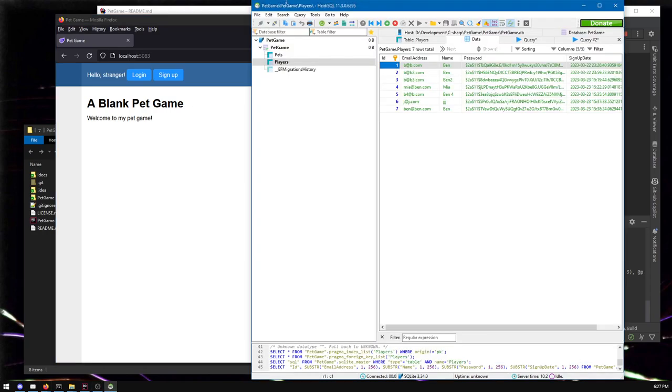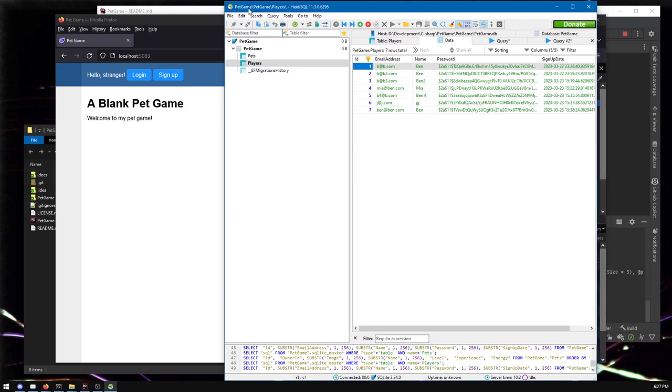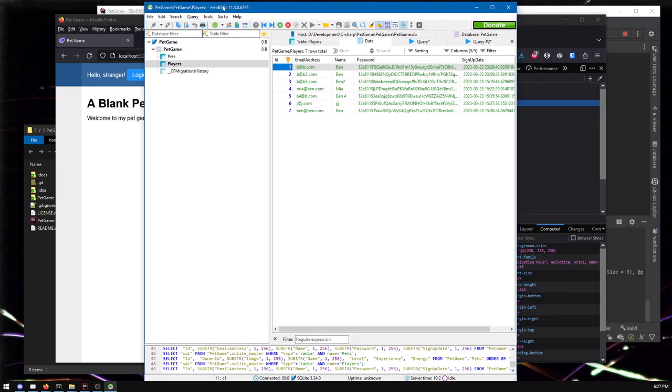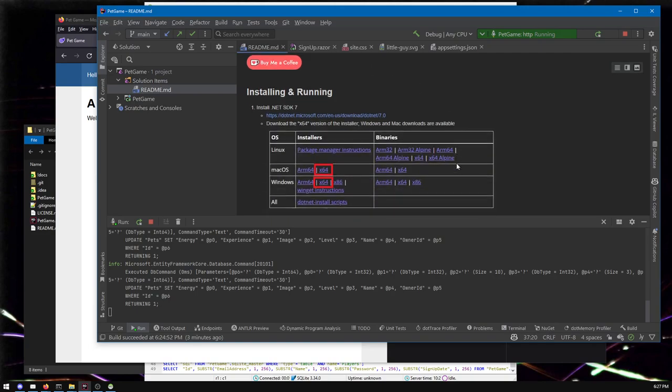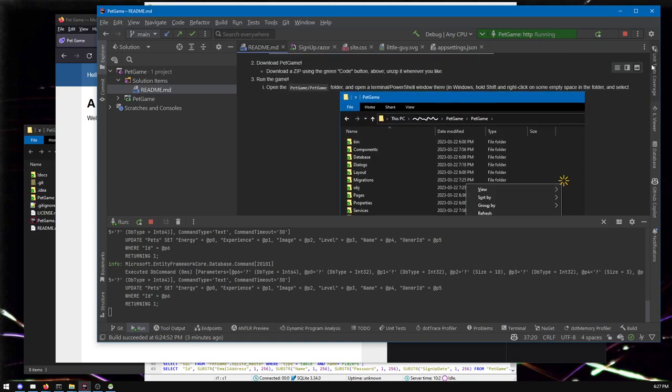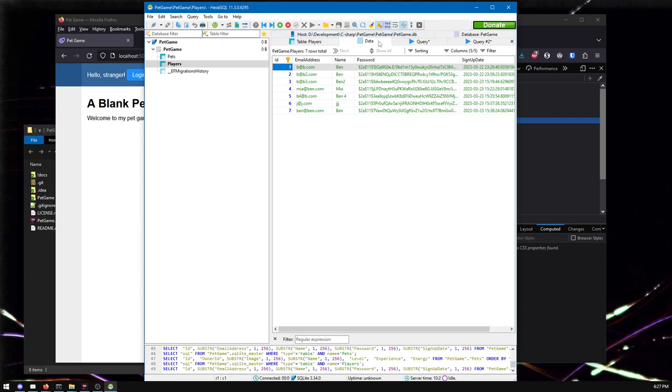So if we check out the players in the database — and if you don't have this tool, HeidiSQL, I have a bunch of tools you might want in this readme. If you follow through, I've got a bunch of tools that would help you out for programming, and HeidiSQL is one of them. Definitely check that one out if you don't already have it — very useful for looking at your database. Here we can see I have a bunch of players in the database.